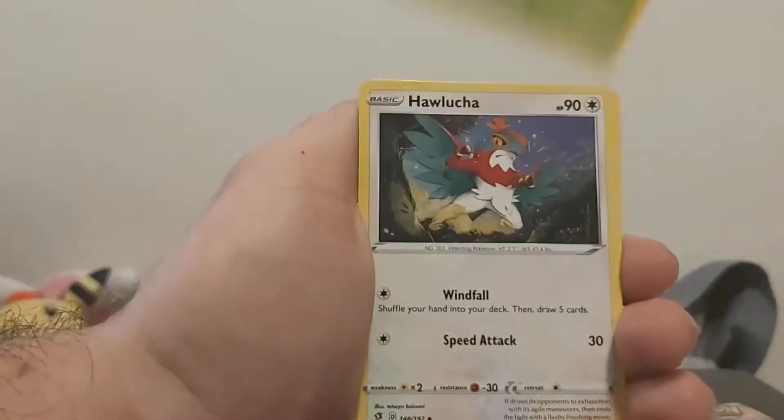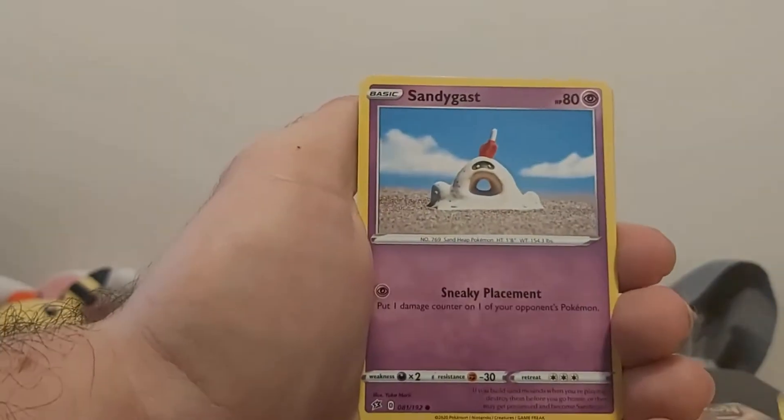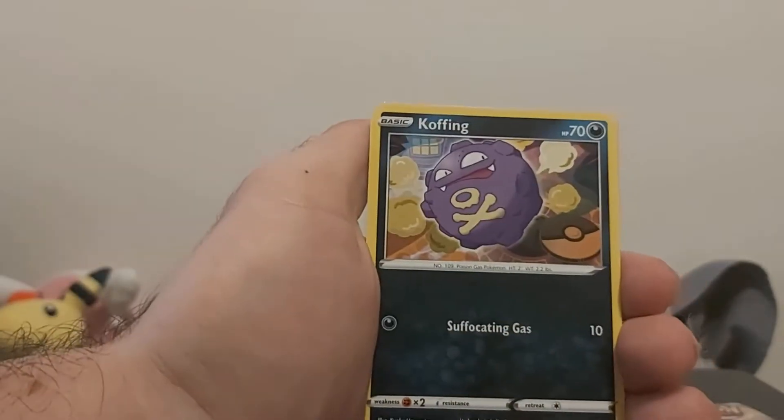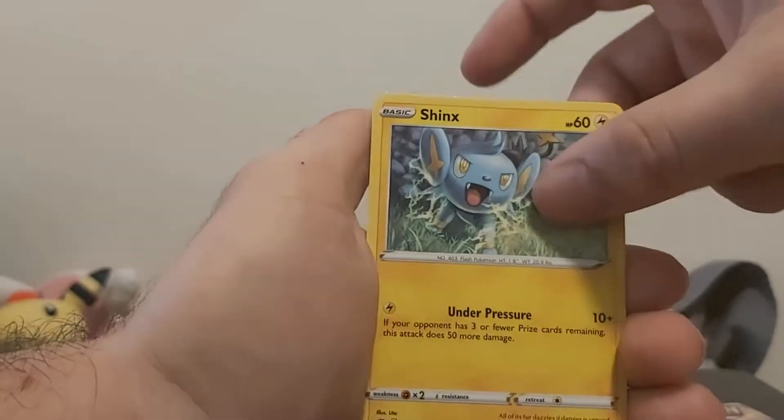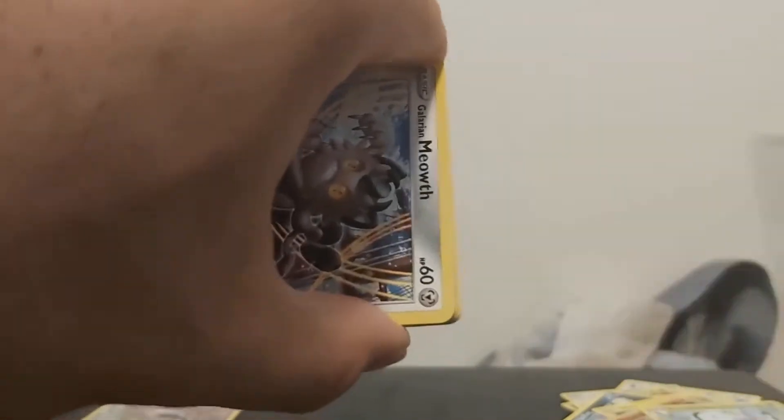All right: metal, Lucha, Indeedee, a lot of Sandcast — a lot of it — Shinks, Growlet, Butterfree. All right, let's see, last pack — magic would be nice. So good!